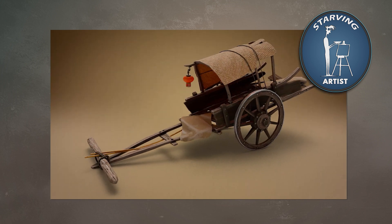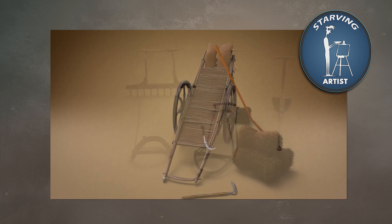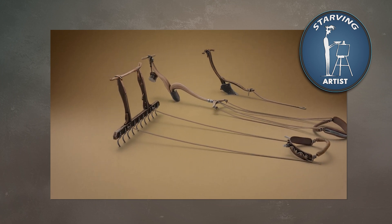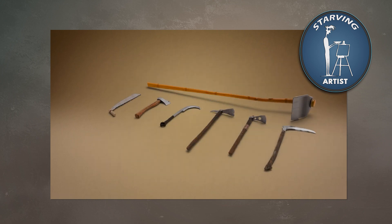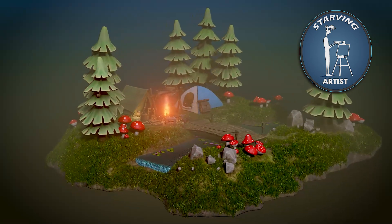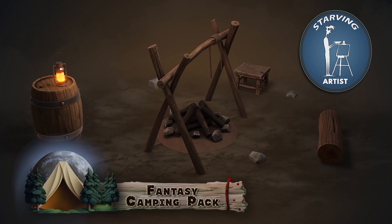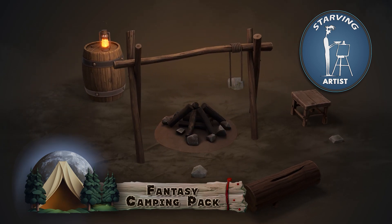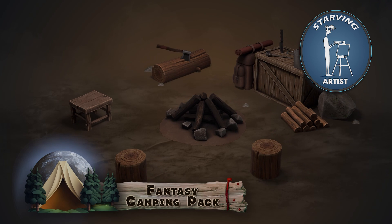Most recently we released the 3DTutor Asian Farm Tools Pack, a beautifully crafted collection created under this very campaign. It includes stylized axes, saws, hoes and wagons. The talented artist behind today's post-apocalyptic hideout pack, Ogozan, also created the well-loved Fantasy Campsite Pack, which many of you have already used to build stylized forest scenes and cozy RPG-style setups.